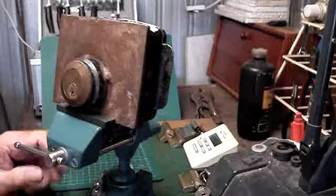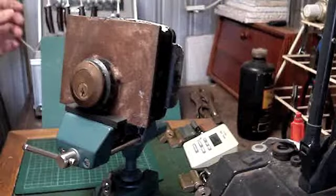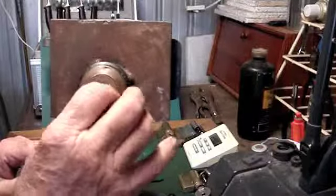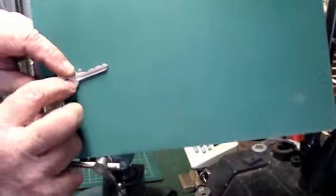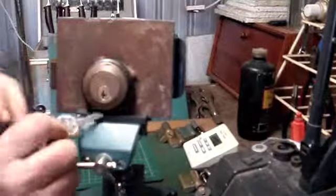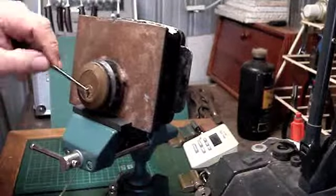Here we have a CISA lock. You'll never read it and I've given up trying to get the camera to pick it up, but it's a five-pin CISA. I've got the key for it. The key just operates the latch — just opens the door. There's the bitting on the key if you can see that, and it says CISA on the key as well. I've done this one before but I haven't done it on here, so I thought I might as well do it on here.